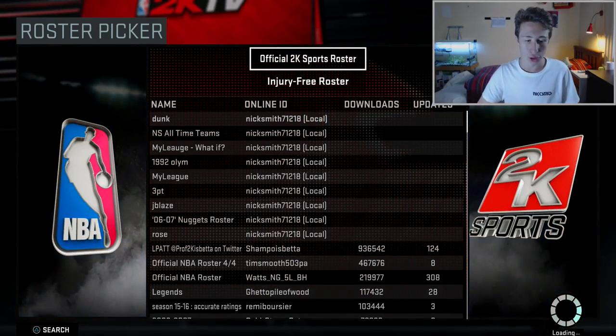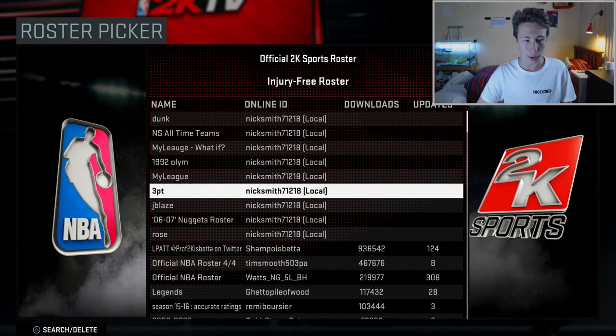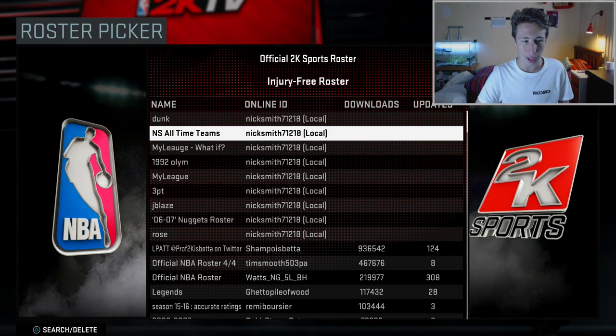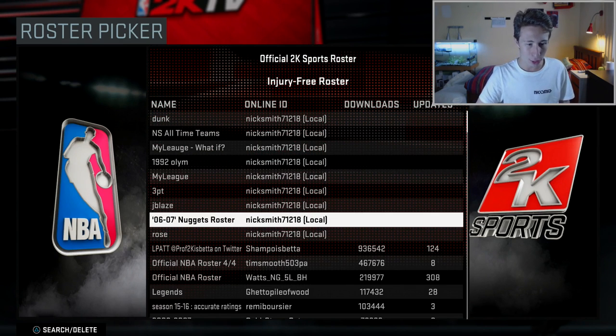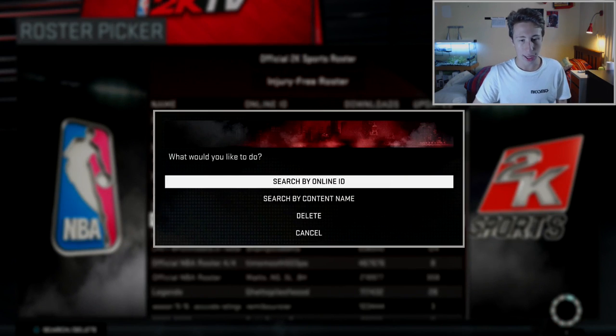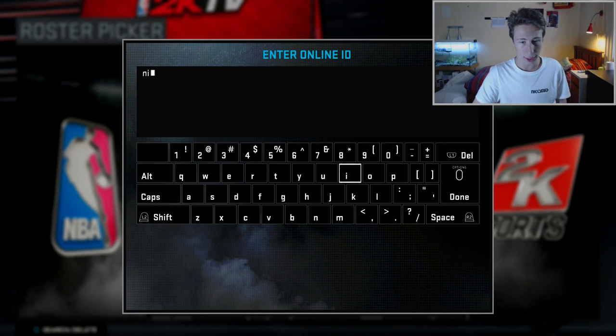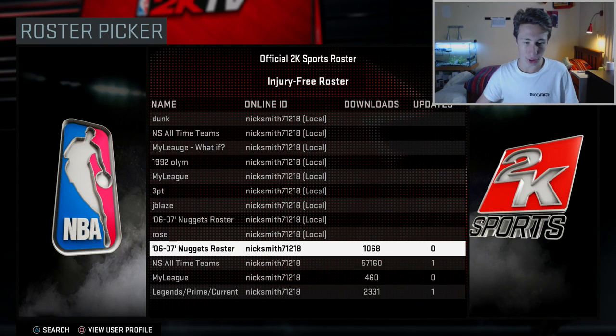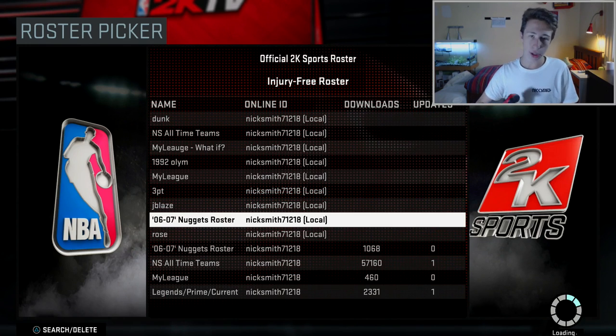You get an option to choose a roster. You won't have all these rosters here because these are ones I've created. To find this roster, go to triangle, then Online ID, and just type in Nick Smith. It will come up — the 06-07 Demon on this roster. You click on that and you're ready to go.